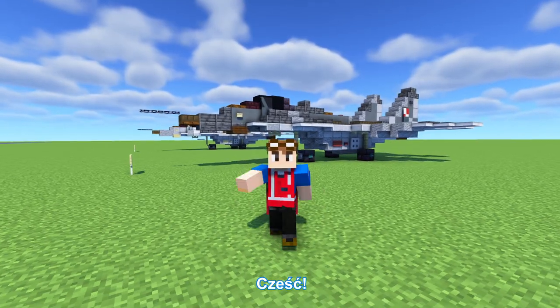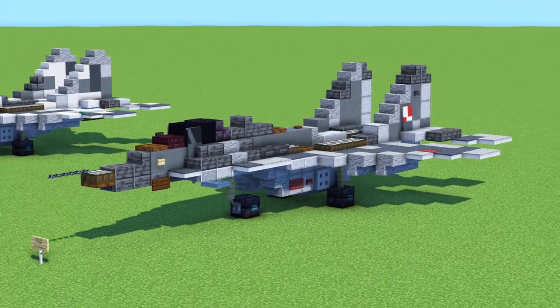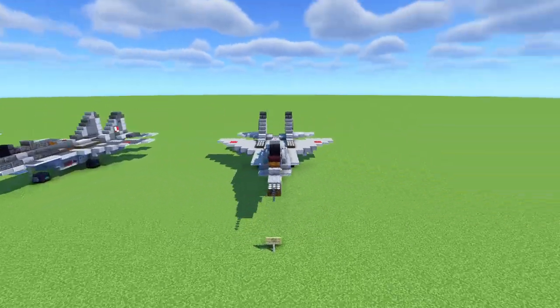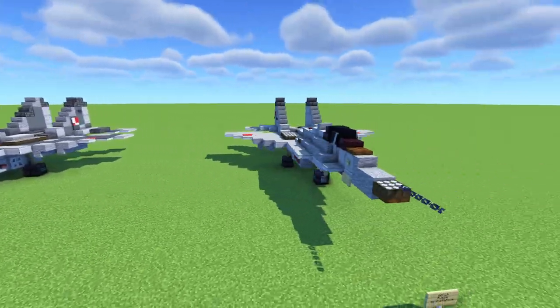Cześć is how you say hello in Polish. Przewiet is how you say hello in Russian, and Przewiet is how you say hello in Ukrainian. So today we're going to be building the Mikoyan MiG-29 Fulcrum Fighter Jet in 1:51 scale. We have three different liveries from three different countries: Ukraine, Poland for the first time, and Russia.